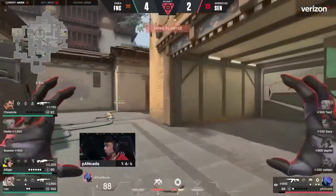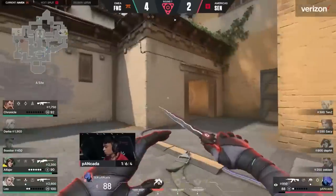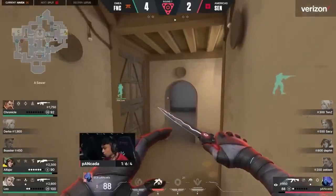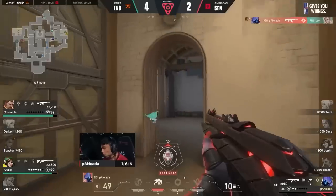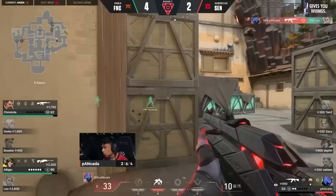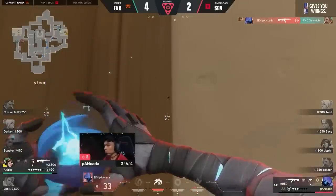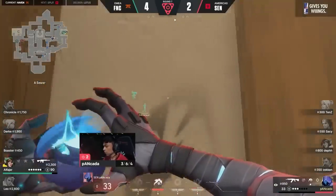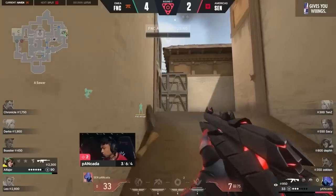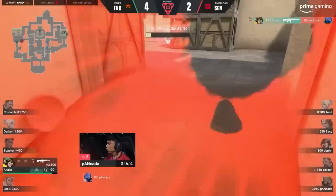Even though he doesn't win the 1v3, he does a fantastic job of isolating the attackers for the oncoming retake. He's throwing a bunch of misinformation, but Leo meets him into Short — it's massive. That's the first kill, takes it down to a 1v2, but he's giving away his position. Chronicle is so far ahead of his teammate; there's no trade in sight from Alphia. Waiting for the tap of the spike — and there it is. He rips his way across with a full blind, another tap from Alphia, but still waiting. Smoke ready and waiting, wide swing from Alphia.